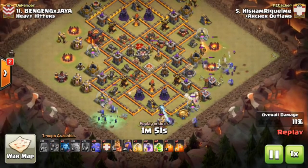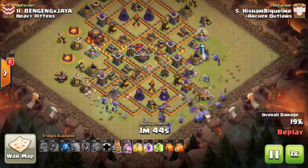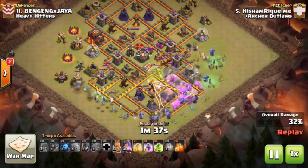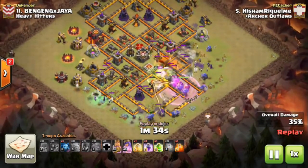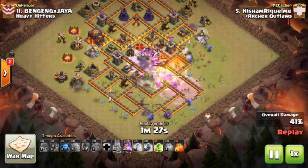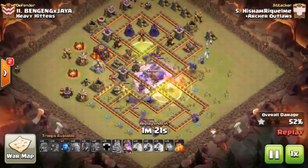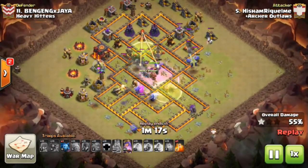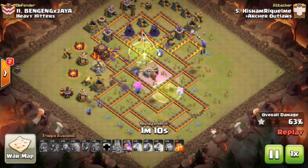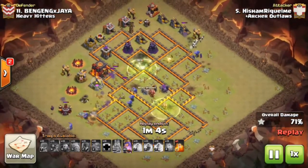He starts with golems and witches down the sides, then a massive wave of bowlers comes right into the core with the heroes. An early rage spell lets them work straight through. A jump leads into the core, opening everything up. A baby dragon and dragon come out of the clan castle — poison spell deals with them easily. A heal spell covers the troops going through the first inferno tower, then a jump spell leads into the final inferno tower, which the queen takes off.